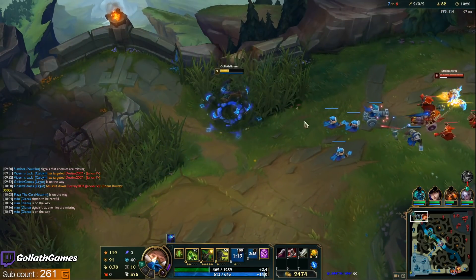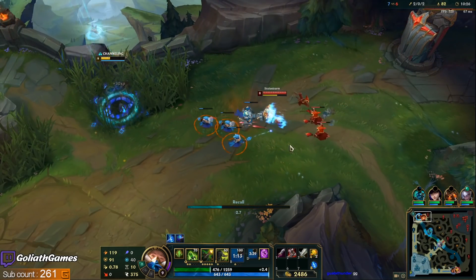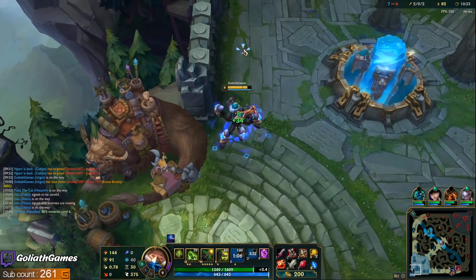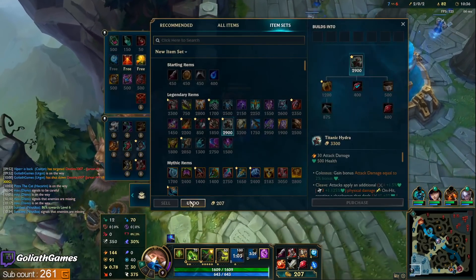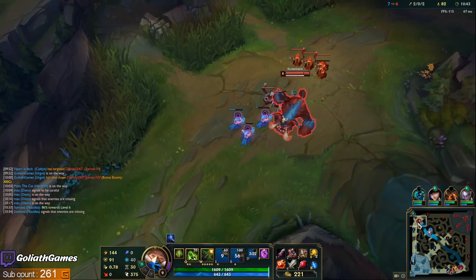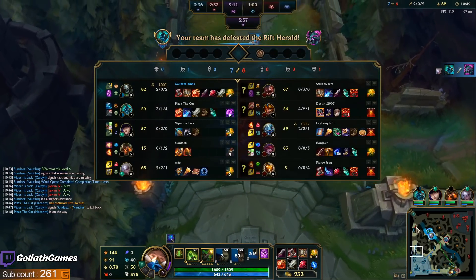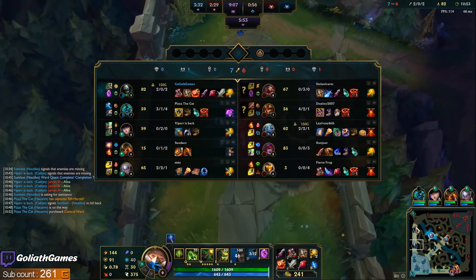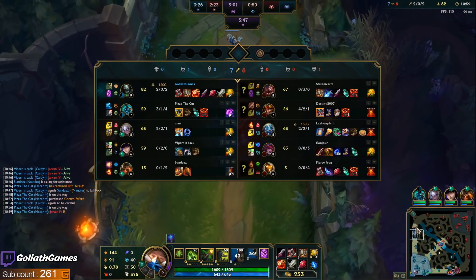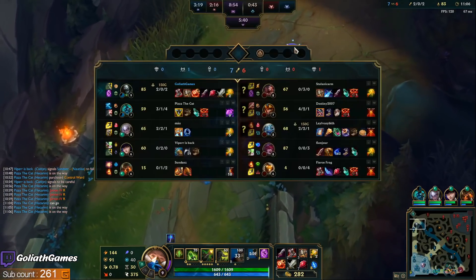I think we'll just try to get XP on that cannon. I kind of like the yellow trinket until the lane phase actually ends — then it's nice to have the blue one. Wait, we have Diana support? Oh wait, never mind. My team did a three-way swap. Wow. That means we definitely had some autofills this game. I wonder if they do too.